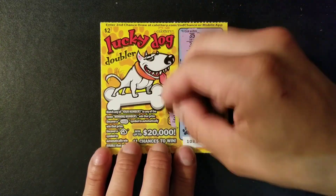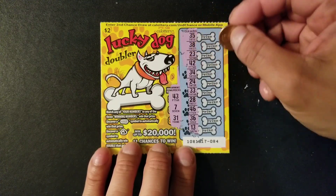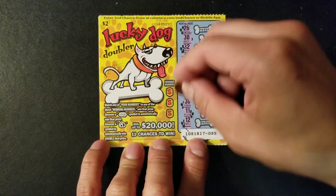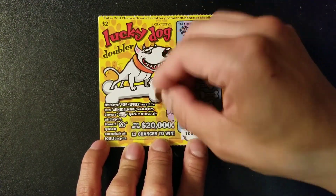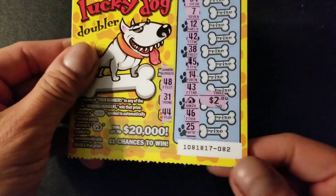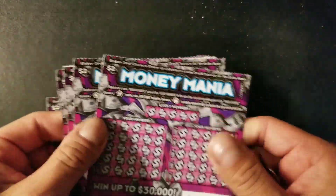No symbol, trying to get a match — 43, 7, 31, we have 42, and that's it. No luck on ticket 84. Last ticket 85: no symbol, checking numbers 45, 49, and 7 — nothing. So we only got one win on the Lucky Dogs, the doghouse symbol, for four dollars total.